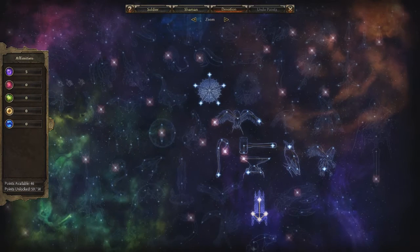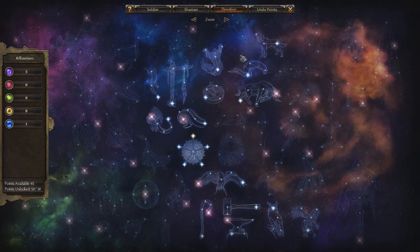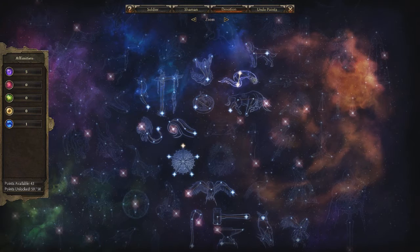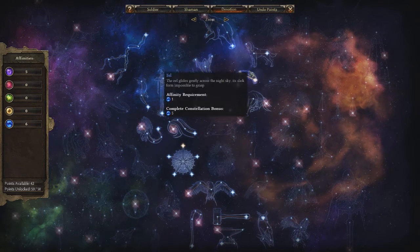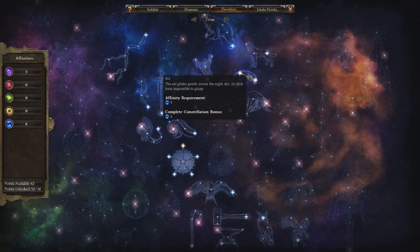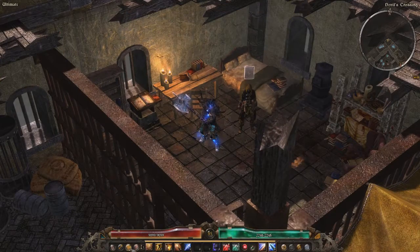Now we put one point into Primordial. If you don't know what Primordial is, it is the blue one. So you put one point into Primordial. Then you put all your points into Eel — so one here and here. Okay, so we put all three points into Eel. Now we need to reclaim our Primordial point — that's why I'm right beside this guy here. So reclaimed.